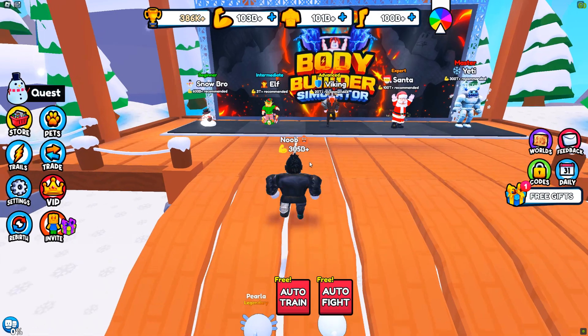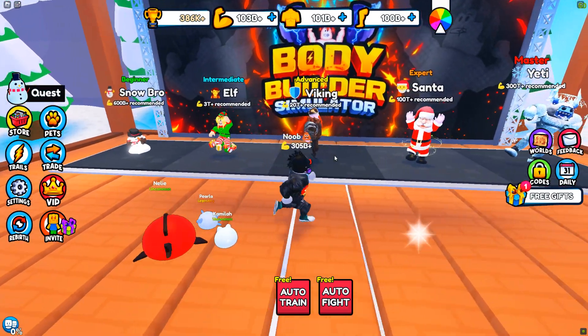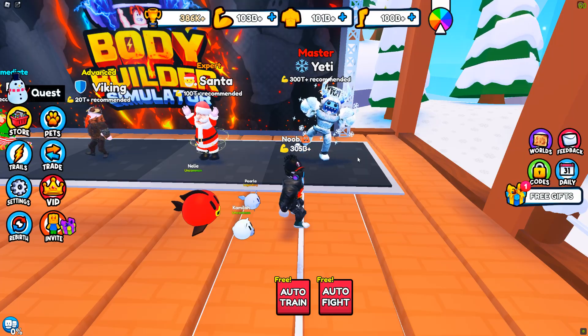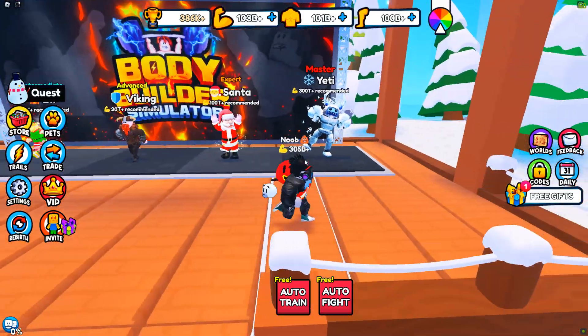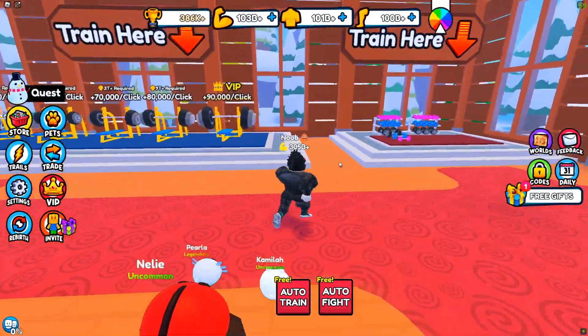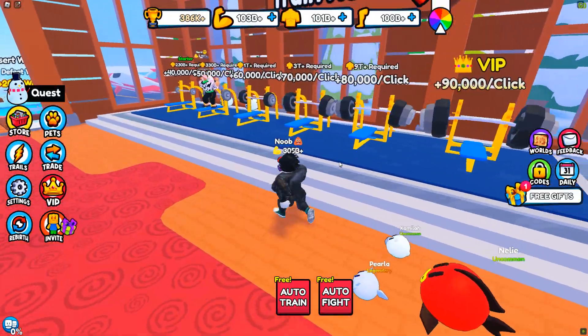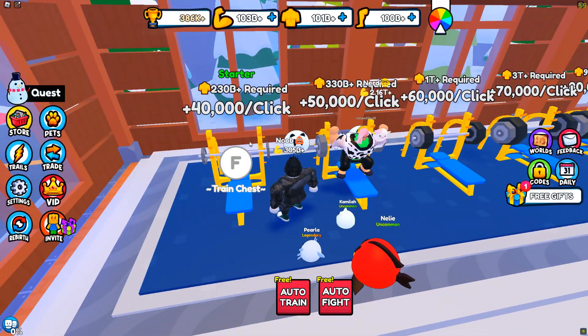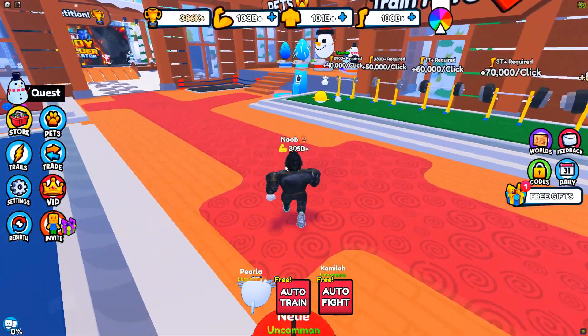Let's go see what the enemies are here. It looks like we have a snowman, a snow bro, an elf, a viking, Santa, and a yeti for the master — 300 trillion to get to master. In order to train, we're going to have to hit the lowest basic value, which is 230 billion to start.